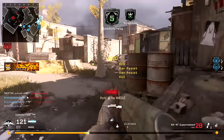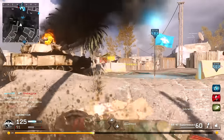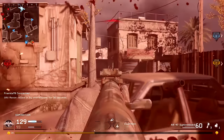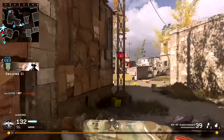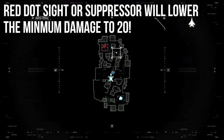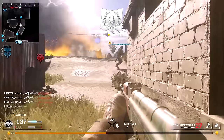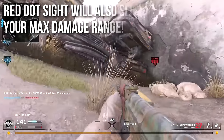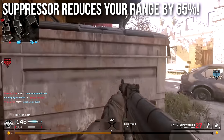However, the red dot sight and suppressor have some very unique interactions with this weapon. If you run the red dot sight or a suppressor, it will actually change the raw damage numbers and decrease the minimum damage down to 20 — so what was once a four-shot kill is now a five-shot kill. That applies with Stopping Power and versus Juggernauts. On top of this, the red dot sight will slightly lower your maximum damage range by about 10%, and the suppressor will reduce your range by a colossal 65% — leaving you with one-third of your original range.